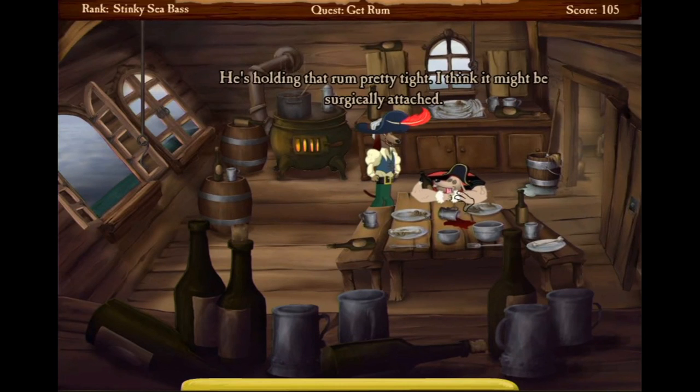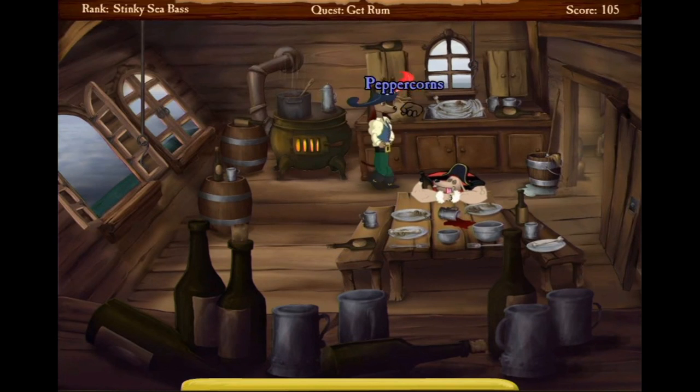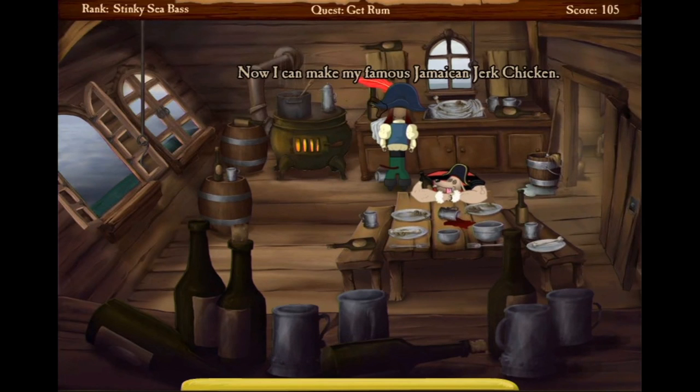Now you spend most of your time really just searching around for seemingly random objects and finding out how to use them to complete your task. For example, right now I'm trying to get rum and I'm trying to get to the top deck of the ship.